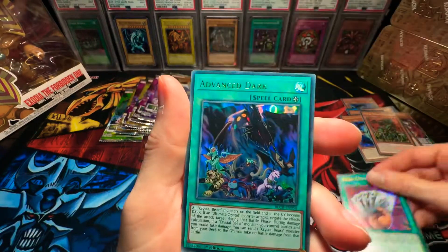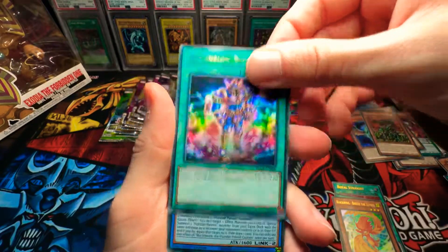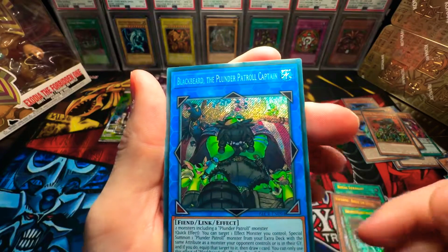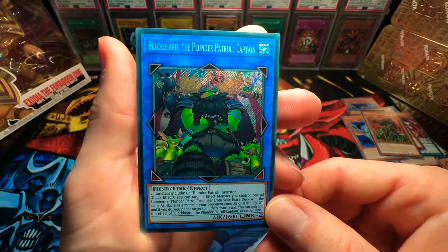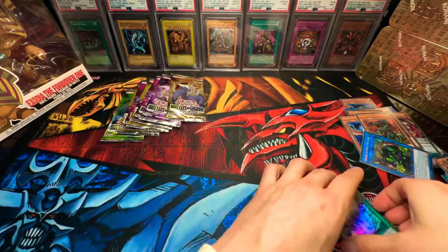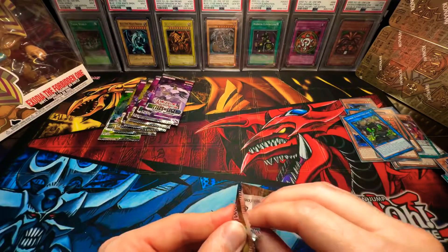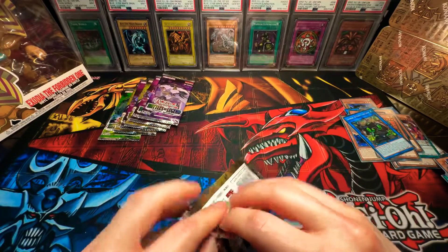Royal Straight. Advanced Start. Black Wing Breeze the Sapphire. Dimension Dice. And Blackbeard the Plunder Patrol Captain — was not expecting this card. Reminds me of like One Piece. You guys let me know. On the second booster box we'll go a little faster to look for the Starlight Rare of Exodia.